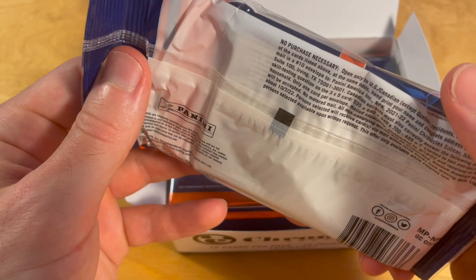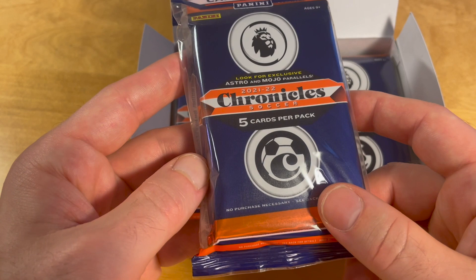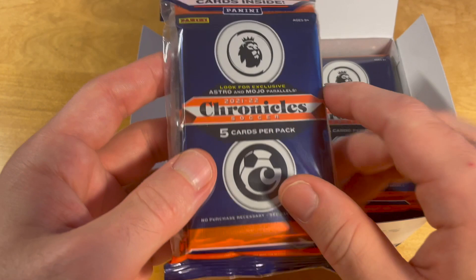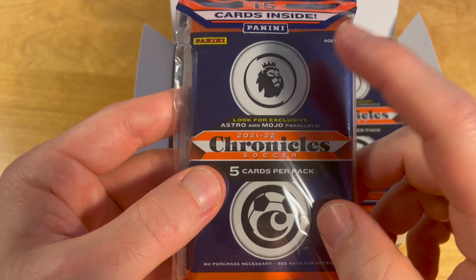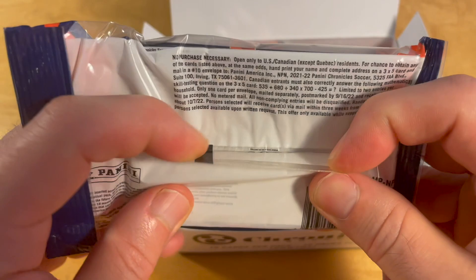What's interesting about Chronicles retail is that while Chronicles itself is a product covering three different leagues — EPL, Serie A, and La Liga — usually different retail SKUs only come with teams from one league. Based on this cello pack design, it looked like these sellers only have cards from the EPL, so let me check.